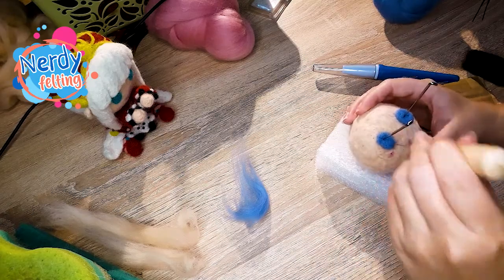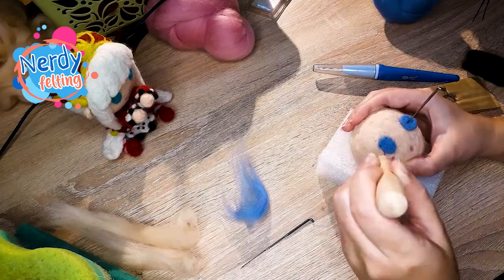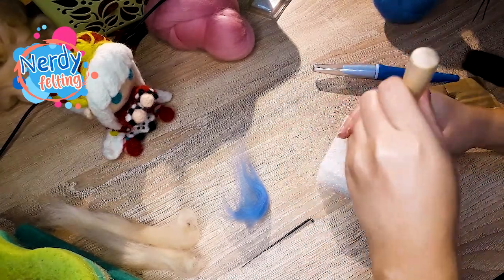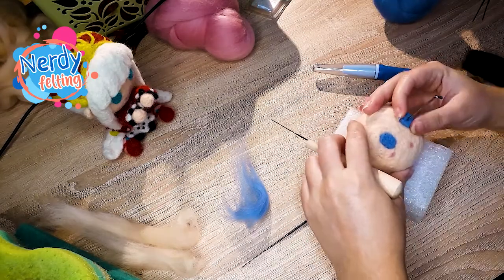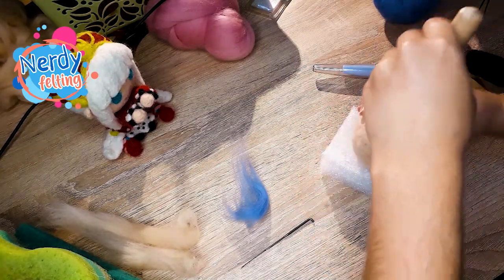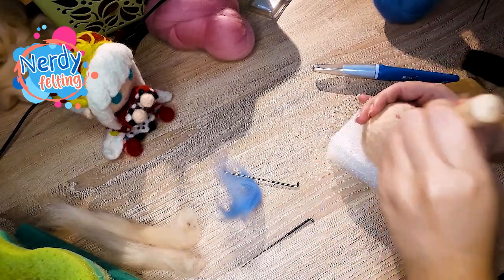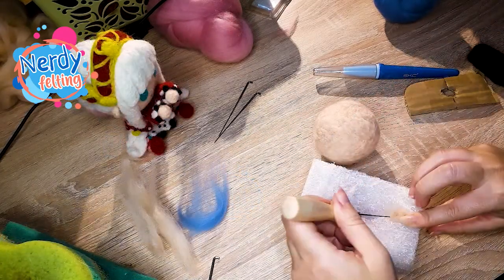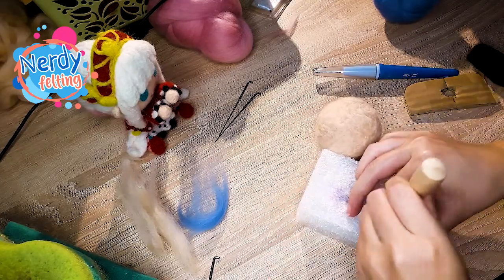As always you need to felt a ball with skin color for a face. Once you are happy with the size of it, you can make the eyes. I use the cardboard template I've made - just draw an oval of the size you need and cut it out. I've put the eyes on the face and held them for a moment with spare big needles. When I was sure both are in the right place I felted them down, and I added pink wool for a small mouth and blushes on the cheeks.